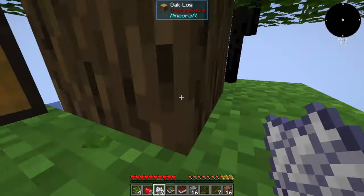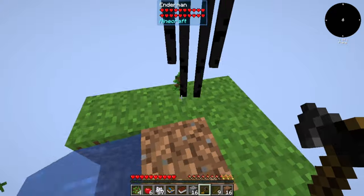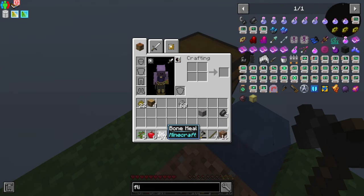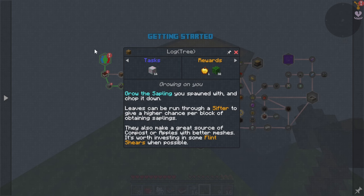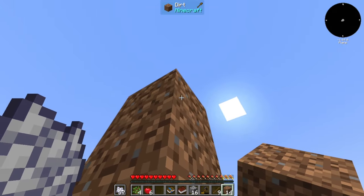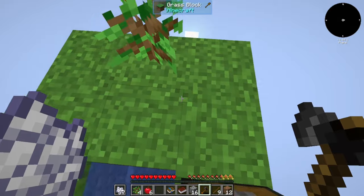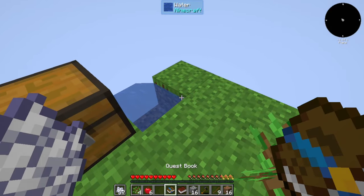We're just going to use our bone meal to regrow the tree that we unfortunately lost. We got our tree back but also lost all the saplings — that's very unfortunate. I do want to get rid of that water, but I want to use it for an infinite water source down the road. We'll just expand our island in a second. We'll keep having to grow saplings. I see you, Mr. Enderman — we're gonna have to deal with him. We can knock him off. We get our dirt back.